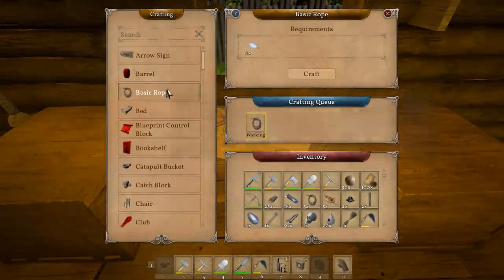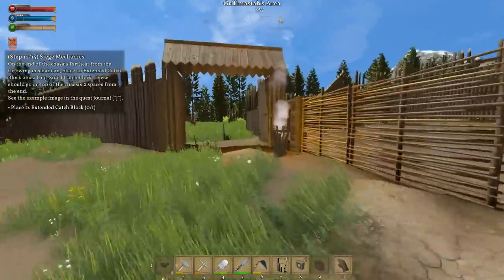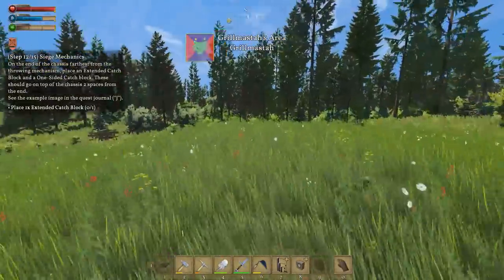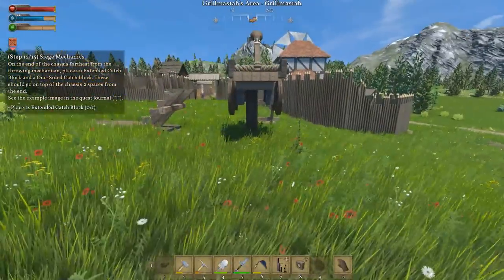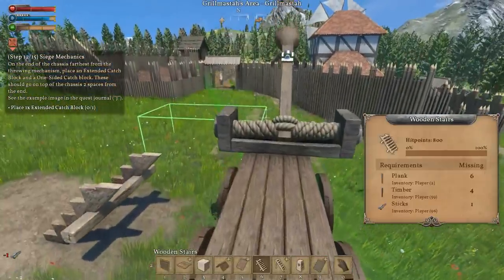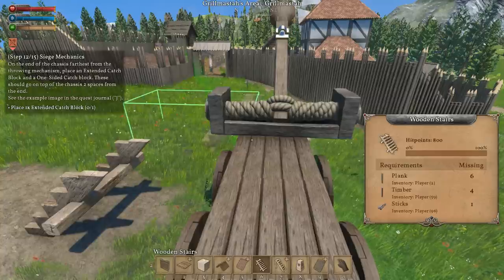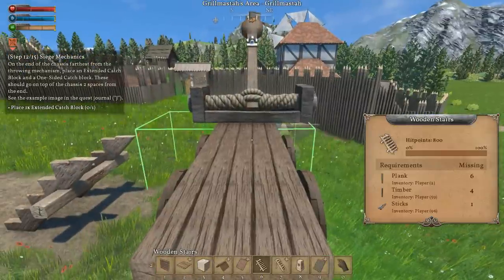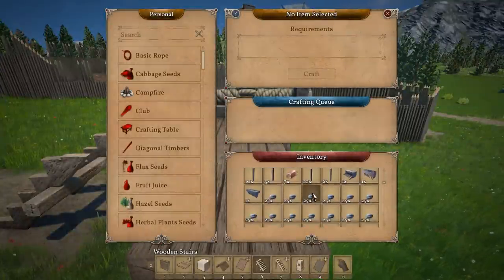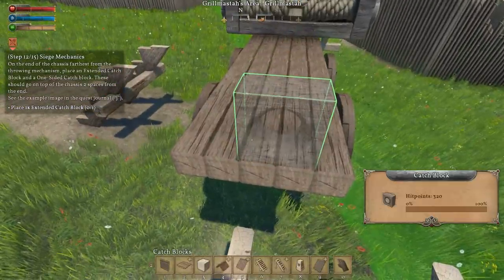The basic - right here. So extended catch block - the end of the chassis furthest from the throwing mechanism - place an extended catch block at one side. Oh my god. And now we need another stair. I mean this one I should have done from the beginning. Oh no, it's not even. I hope that doesn't screw things up later on. I really should have hopped up here from the beginning.